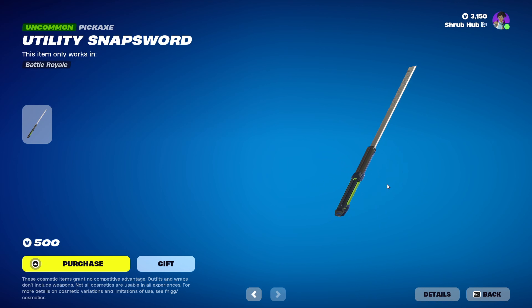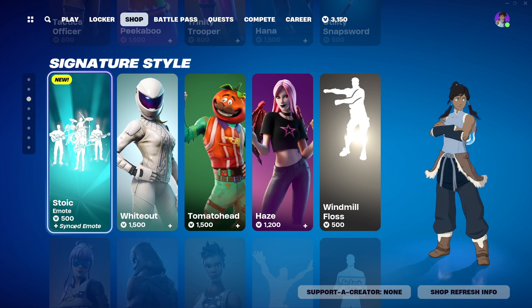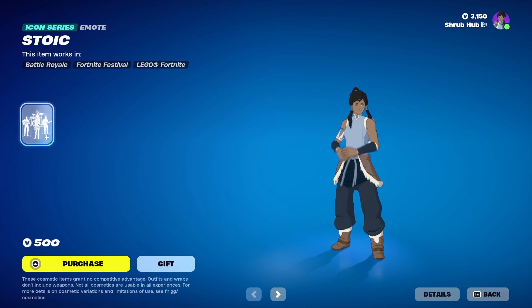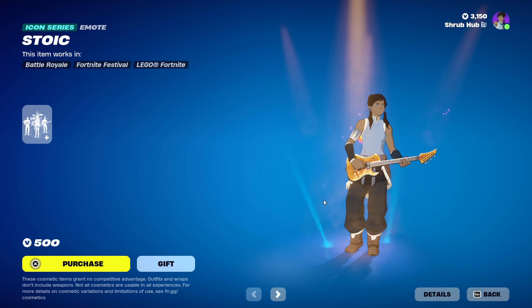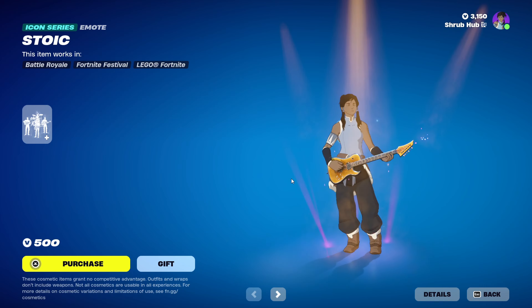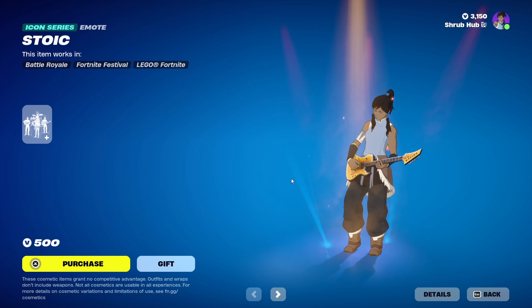Then we have the Utility Snap Sword here from chapter 4, season 1. Sadly, this does not have any edit styles — I'm surprised about that. Then we have the brand new Satonic emote. It's synced like Master of the Pop — it's the way you can do it with multiple people. It looks pretty nice.